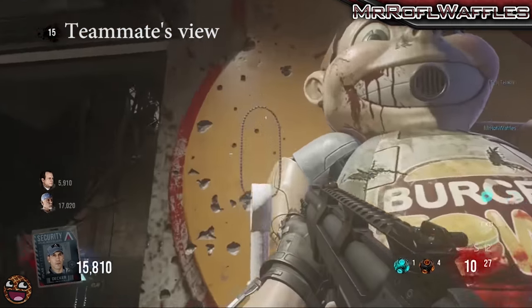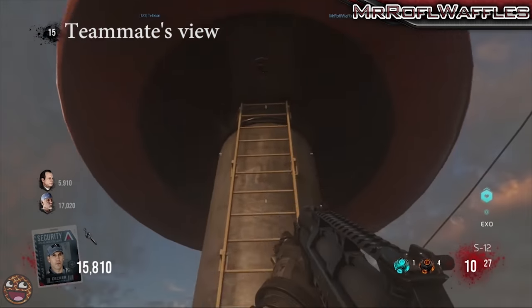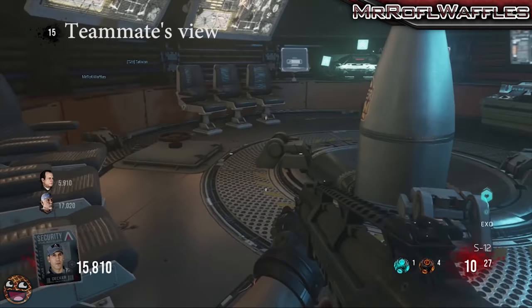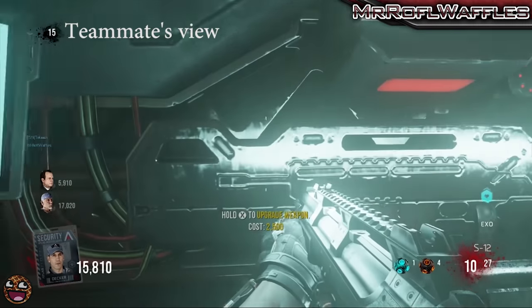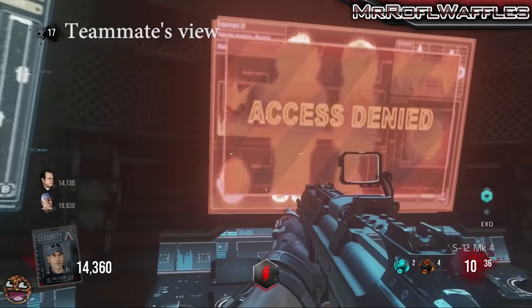When you're inside the burger, you're going to see a picture again on the wall of Bubby. Hold X and it should go red and say access denied. This is perfectly normal. Don't worry, you're doing the step correctly. If you forget to do this your first time round, you can just go back into the burger after a couple of seconds once it boots you out. Just wait a little bit and you'll be able to go right back in.